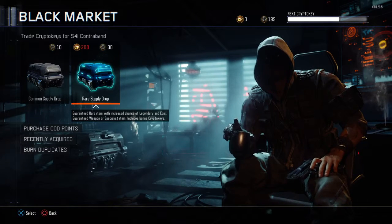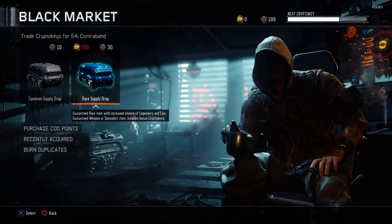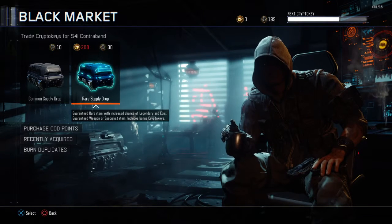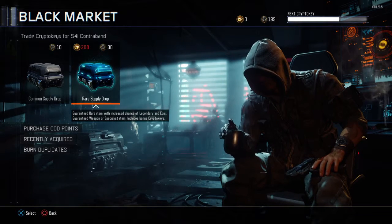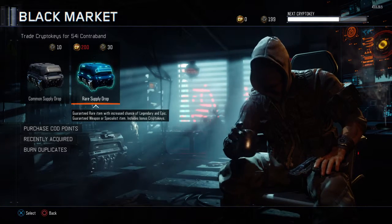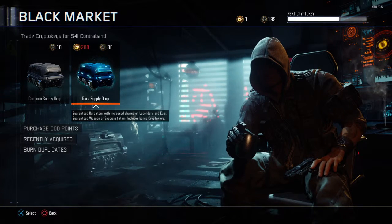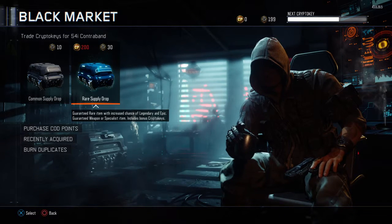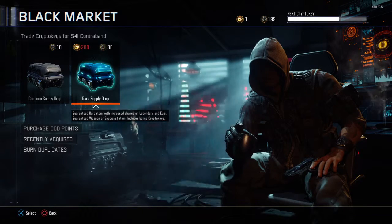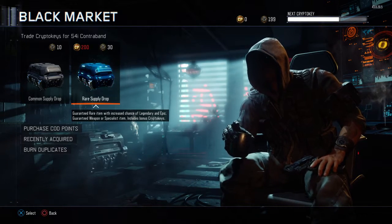We're going back to the black market to open some rare supply drops. I'm trying to get as many as possible — as of right now we can get at least six, and hopefully we can get some bonus crypto keys and get some duplicates so we can burn them and get even more rare supply drops. This is going to be episode three; I hope you guys enjoy the series.